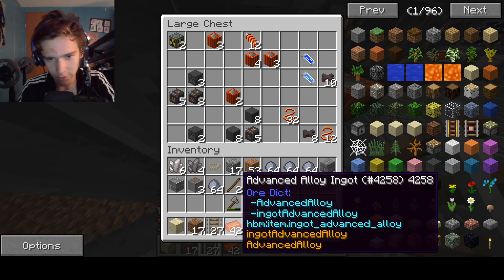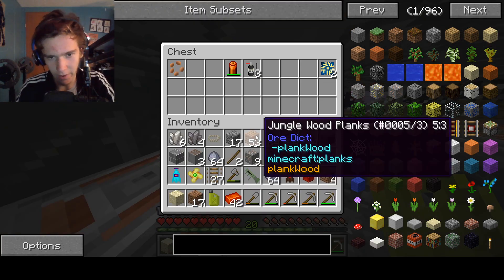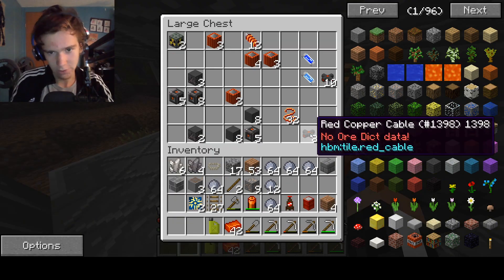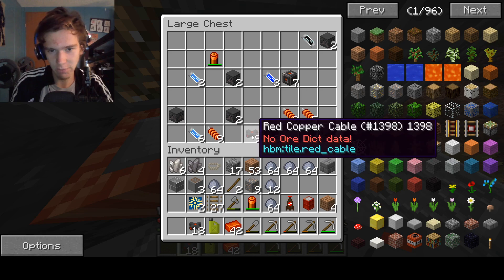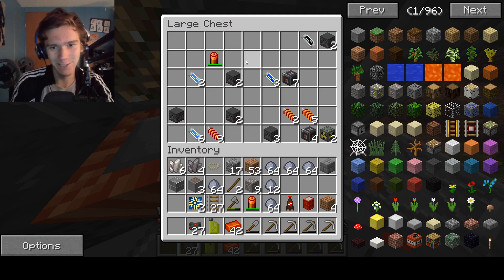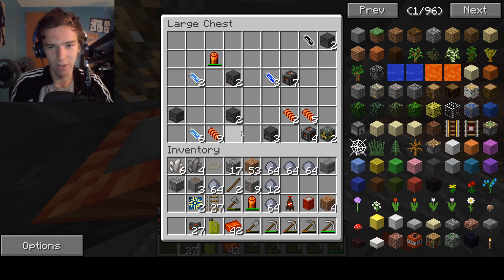This already completes that one quest, but we're not even there yet. Well, I already filled my inventory — what am I supposed to do? These cables are pretty good, pretty useful stuff. A lot of this stuff here is for fusion reactors, and that is something I don't want to drop on the ground — it will blow up the entire planet, probably.